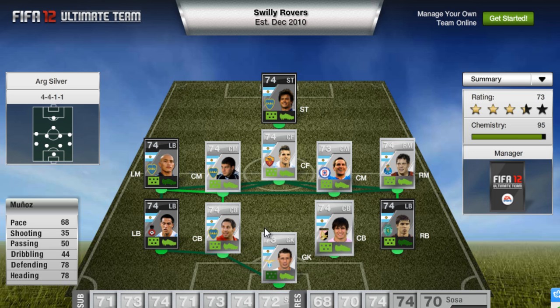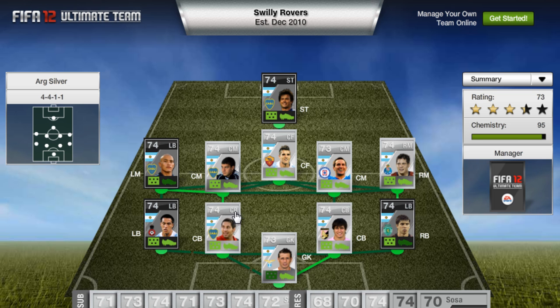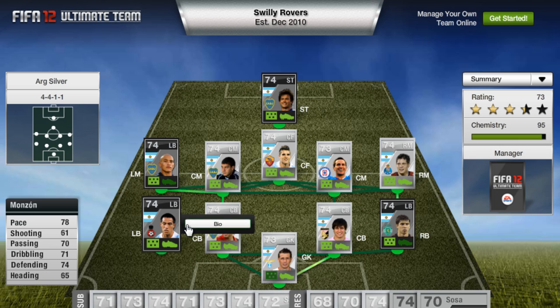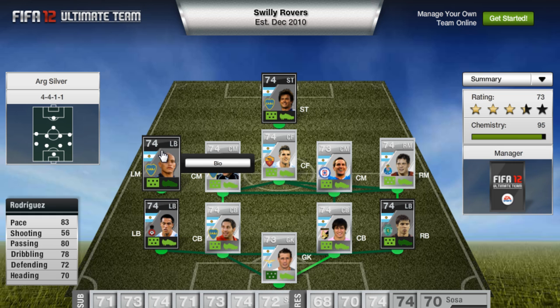In centre backs he has these two guys who seem average enough, to be honest. I think in Argentina generally, even if you build a full gold Argentina squad, the defence is pretty poor. Then at left back we have Morzine or whatever his name is - he has no price on him but looks pretty decent. And in left midfield we have Rodriguez.